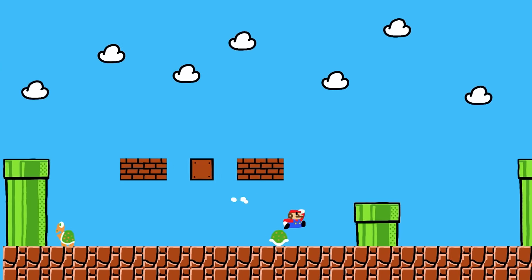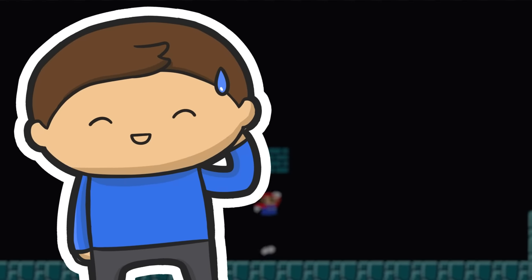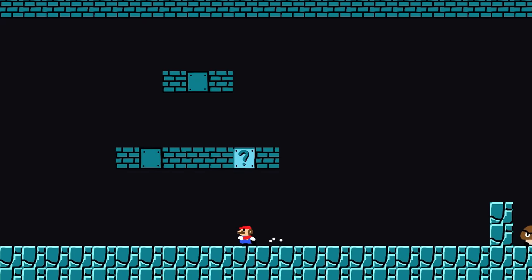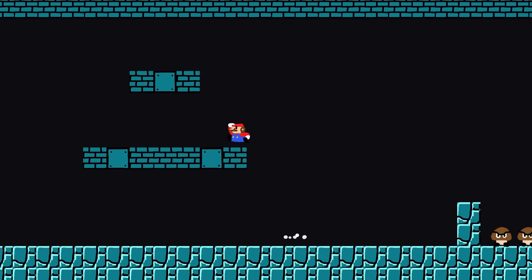The overworld and underground areas have to be connected in some way, and this is of course through pipes. Something that I forgot to add in the last devlog was one-up mushrooms, except these aren't that exciting because they act identically to the normal shroomy boys, and there isn't any life tracking or UI or anything.